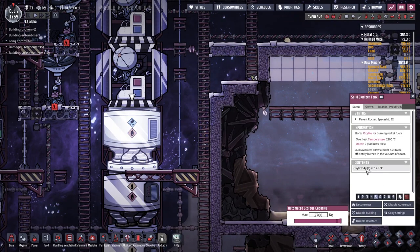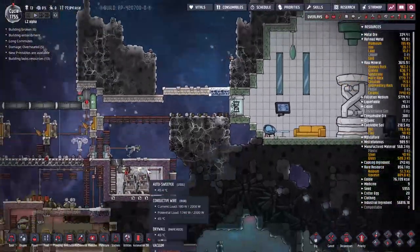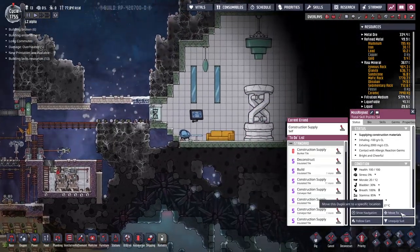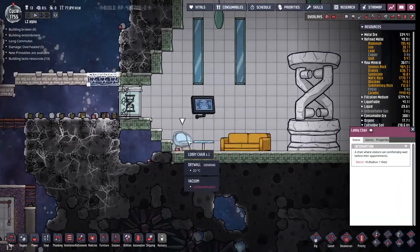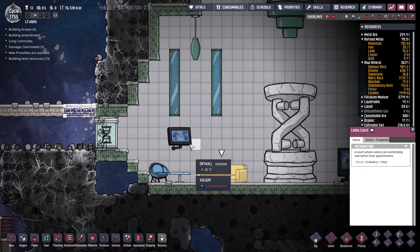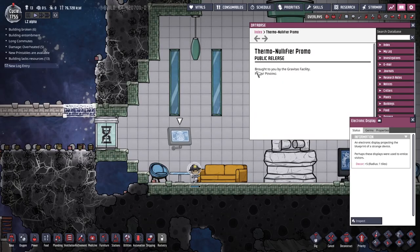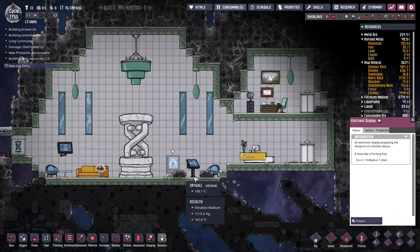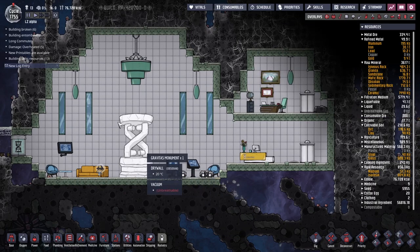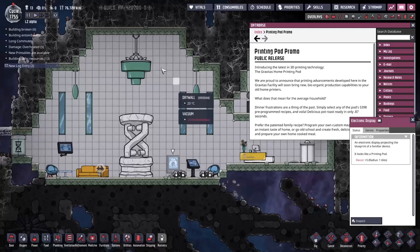The solid fuel tank is at 43 kilograms - it's going to take a while. The problem is this guy keeps running out of power. We have access to the lobby. Let's see what's going on - we've got a lobby chair, a coffee table, a couch. I can't get anyone to interact with it. There is an inspect here - the display is still functional. I copy its message into my database. Let's see that entry brought to you by the Gravitas Facility - pan pending. Electronic display - I'm guessing it's the same entry.